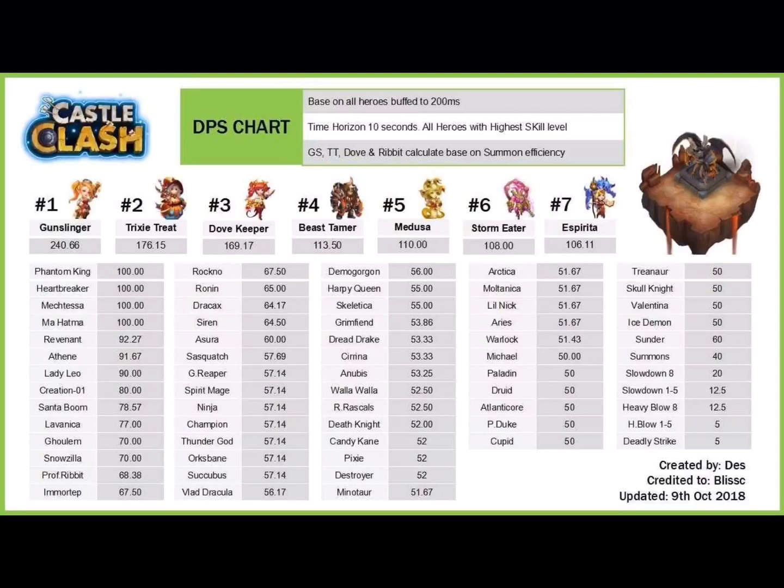Number one in the game is Gunslinger — she puts out a whole bunch of copters, counting as multiple heroes in battle, doing 240 hits against a stationary single target in 10 seconds. If you want high scores in Archdemon or boss battles, take along a Gunslinger. Tricksy Treat is also a spawner, putting out pumpkins and averaging 176 hits in 10 seconds with Pumpkin Duke. Dovekeeper puts out love doves, counting as multiple heroes, at 169 hits in 10 seconds.